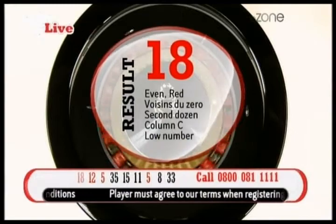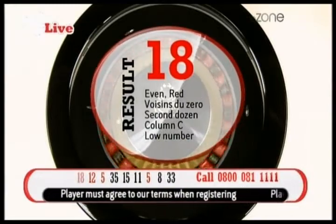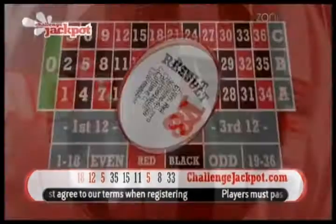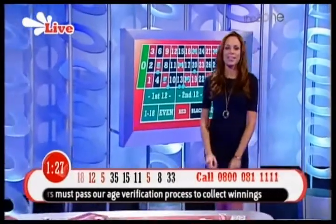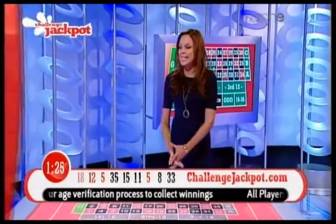Result is 18. It's even and red, under zero, second dozen, column C, and a low number. One and a half minutes on the clock — we're going to have a little look and see who made it to our winners list with number 18 this time.